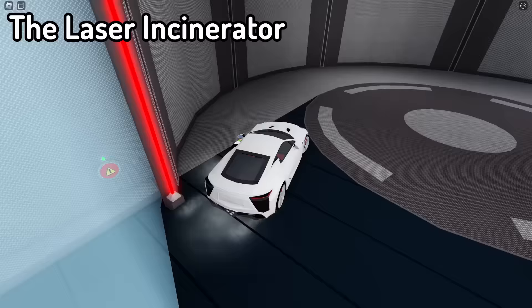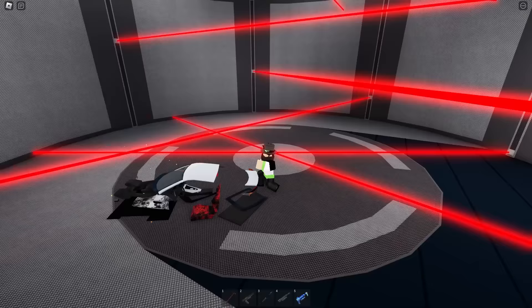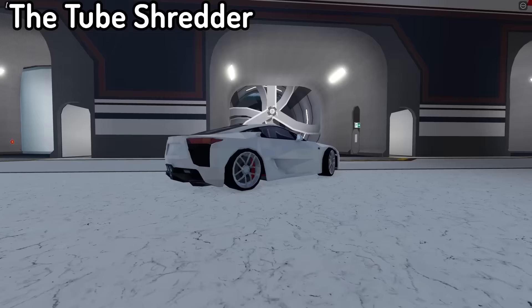First up, we have the laser incinerator. Let's just turn it on. A big wall comes in and pushes you in, and then we have to dodge the lasers. There are a lot of lasers. I would say this crusher is better for bigger cars, but still really cool.